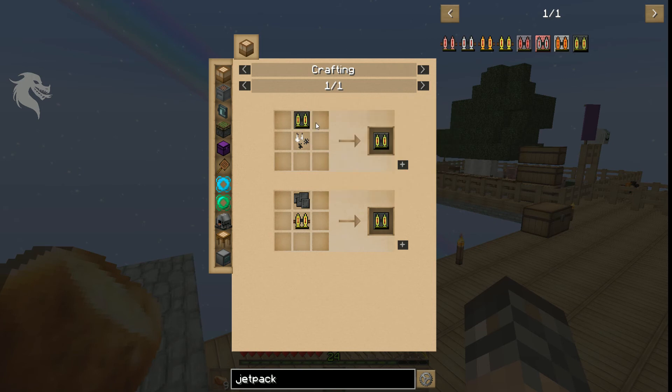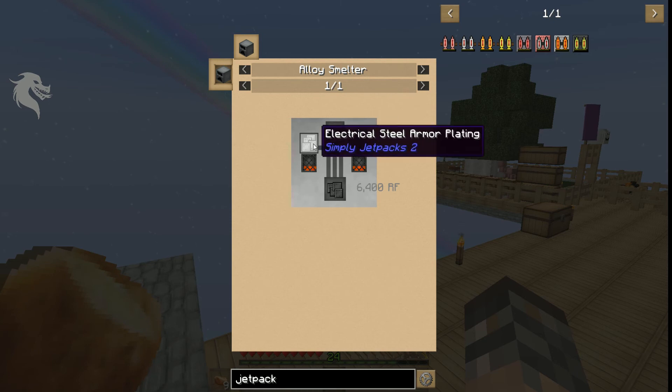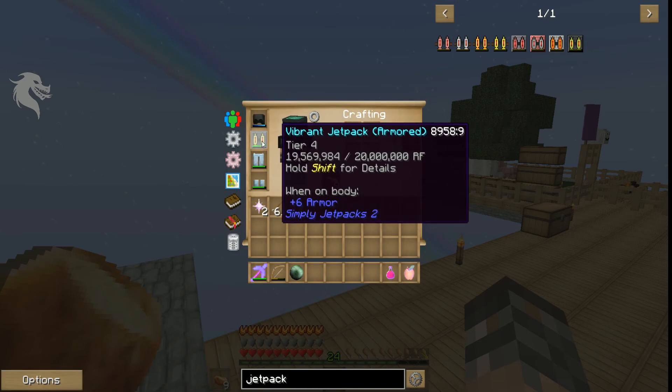I also built the armor pack for it, which is dark steel, which is not too hard to get either. Alloy smelters—put dark steel in there—all the way down to the bare basic, which is silicon armor plating. That gives me basically the same kind of protection as...